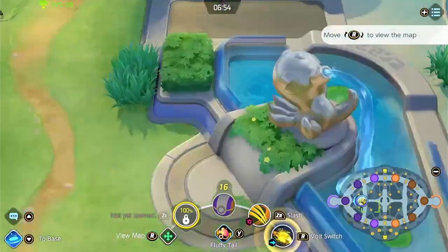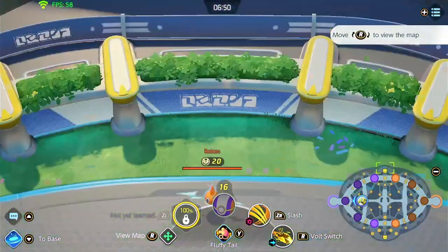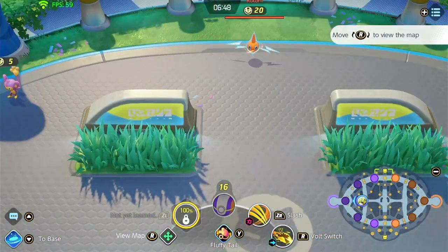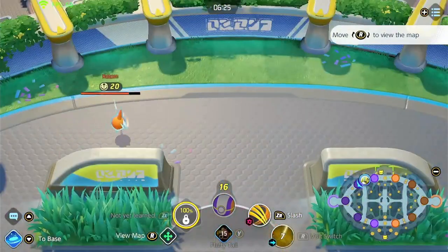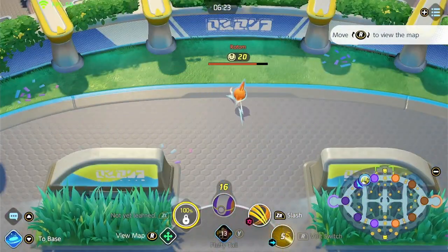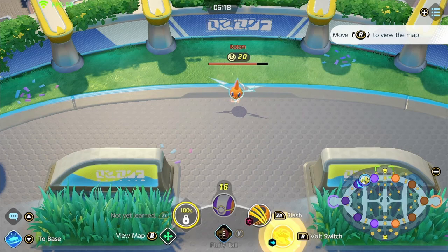Hello and welcome to my guide about camera control in Pokemon Unite. First of all, if you use your L button and move your right joystick, you are able to move the camera to see different positions of the map. Once you stop pressing the L button, the camera will move back to your initial position.